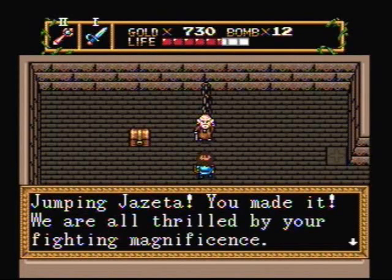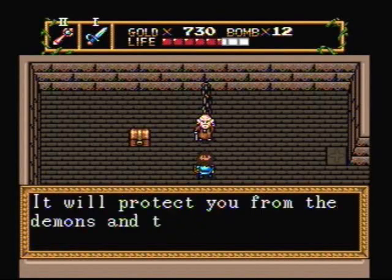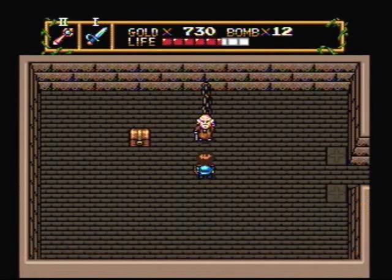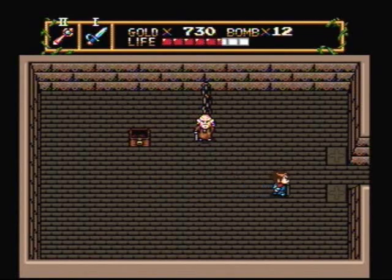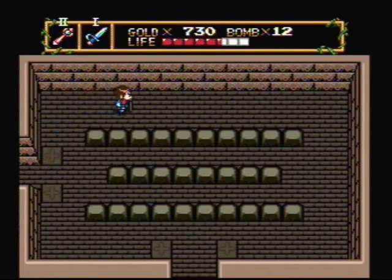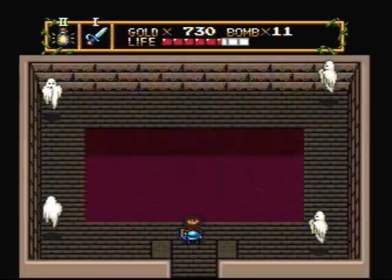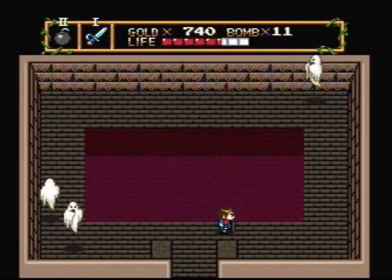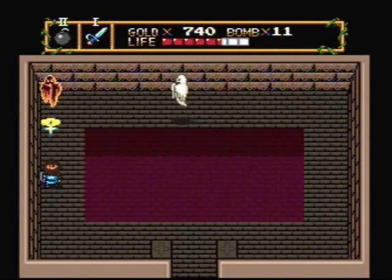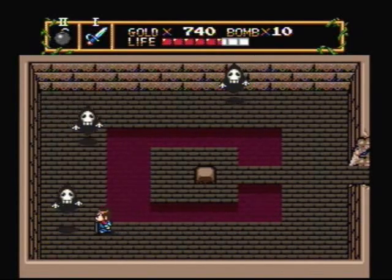Jumpin' Gazetta, you made it. We are all thrilled by your fighting magnificence. I would like to reward your bravery with this bronze shield. It will protect you from the demons and their large arsenal of weapons. Our hero, Gazetta, has obtained the bronze shield. It looks like I've been everywhere in this dungeon, but you actually use a bomb on the north wall in this room. This may look like an empty room with some ghosts in it, but you actually need to bomb the west wall. And now we enter another room that looks like it's empty, except for some wraiths — we also need to bomb the west wall of this room too.